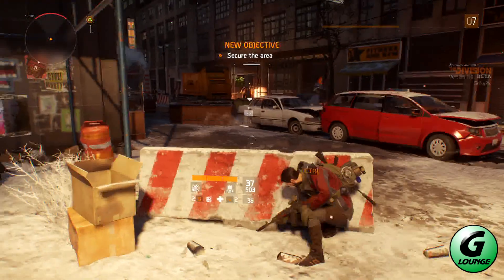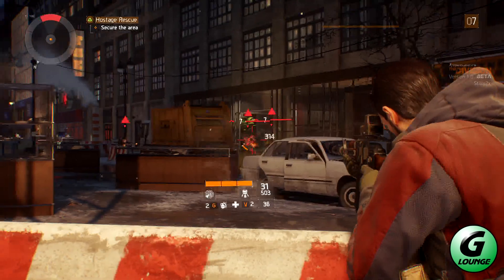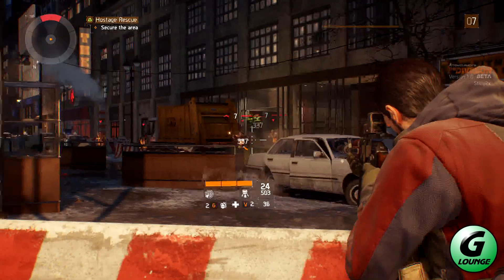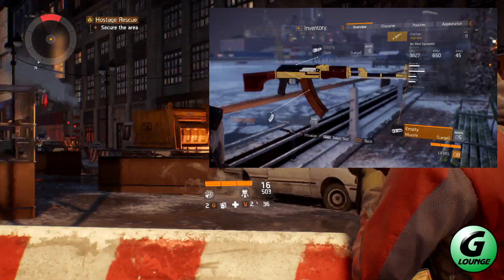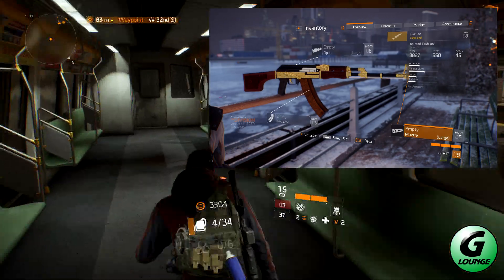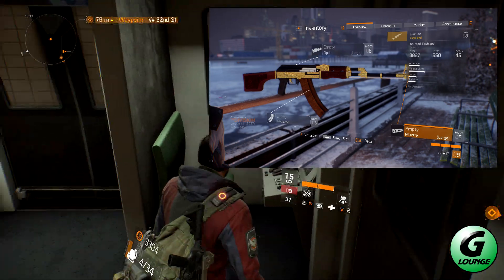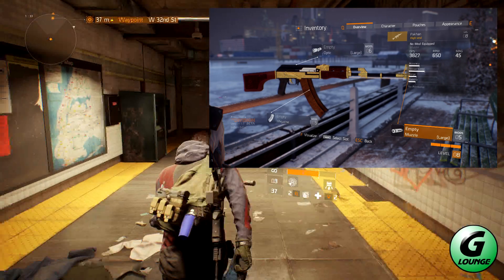Next up is a legendary LMG variant of the RPK. I don't have a clue what RPK stands for, but we'll get stuck in nonetheless. The PAKHAN! Sporting that Borat-style gold look, silence any chance of uprising with this magazine size of 65 and a fire rate of 650 RPM.